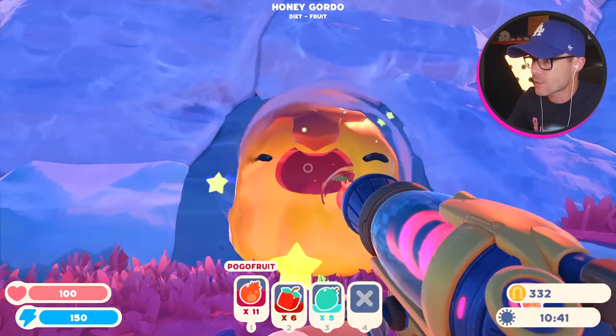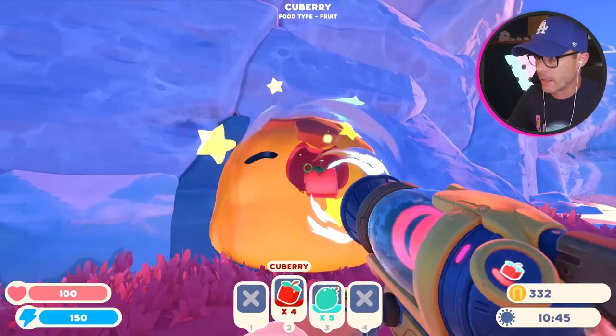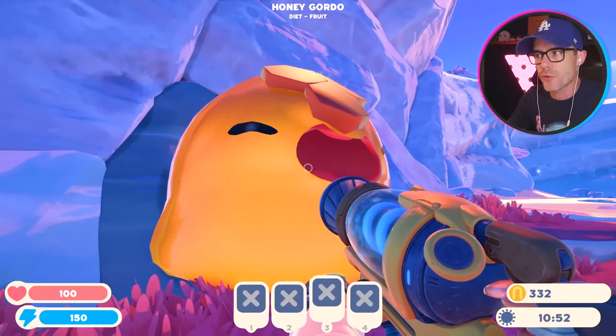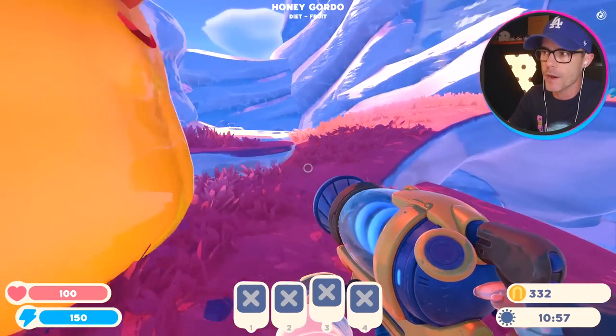Open up honey gordo, eat these fruit champ. I managed to unlock the jetpack and I found this guy, so I'm just gonna pump him full of all the fruit I can find. He should like mint mangoes most. He's pretty close — I reckon we just need a little bit more fruit and he'll pop. I think he's also hiding a cave behind him.